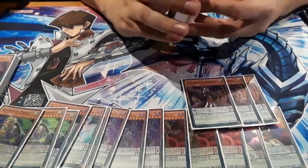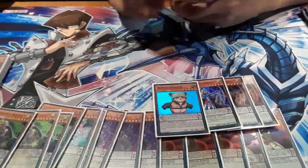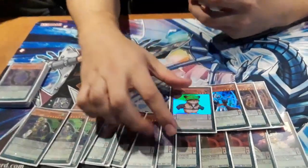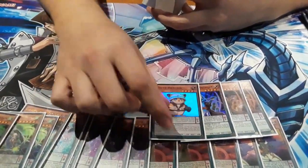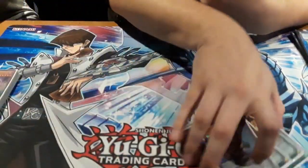The last pendulum monster is the one Rescue Hamster. I just knew the fight is literally the one Rescue Hamster — it can help you extend and other things, and help you rank up with Rank Force. That's all the pendulum cards.